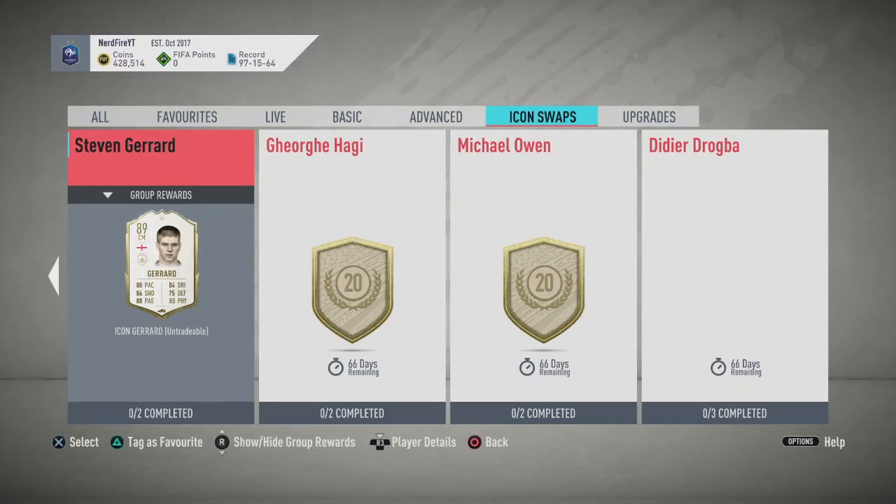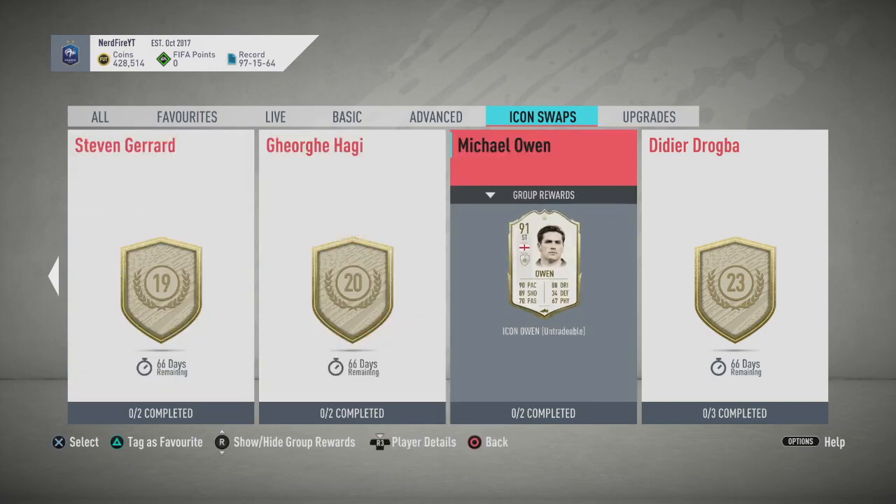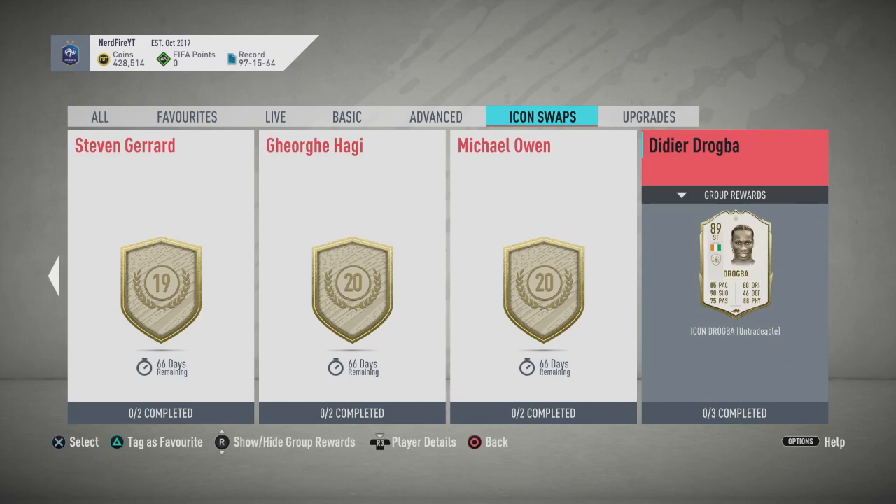You can also get a base icon pack for 18 tokens. If you don't know what that means, you can get any single base icon — not just the ones listed here. You could get Pelé, Hüllitt, Vieira, anyone like that in that base icon pack. Then on the last page, Gerrard at 19 tokens, both Hagi and Michael Owen at 20 tokens, and Didier Drogba at 23 tokens — the big one I was thinking of going for.